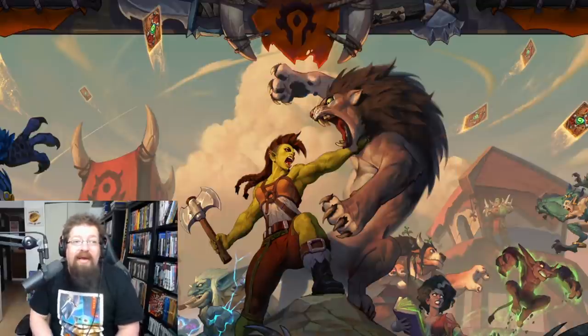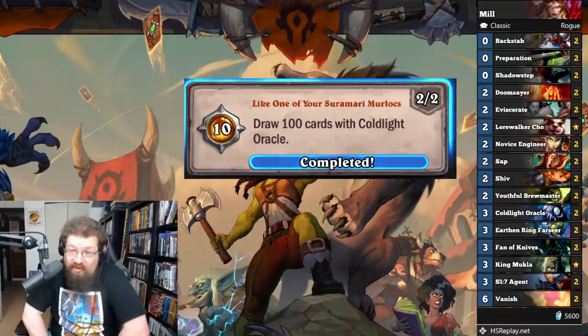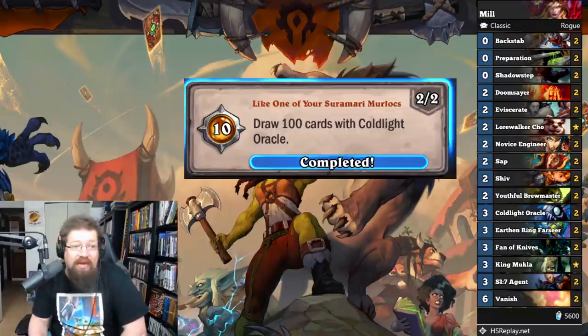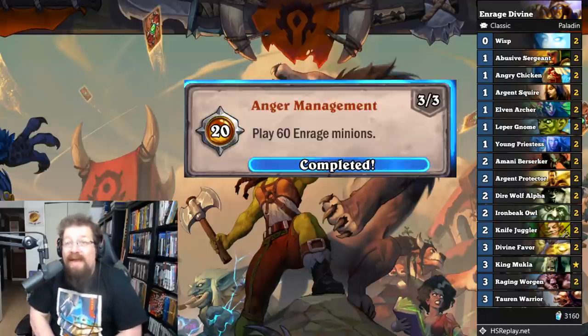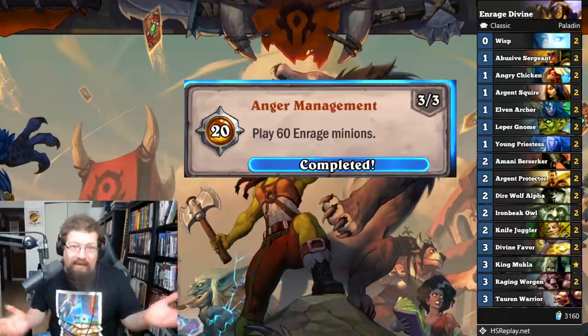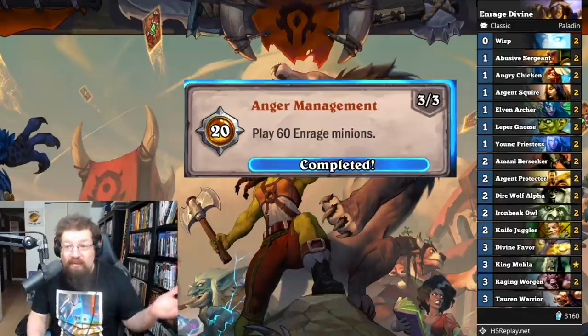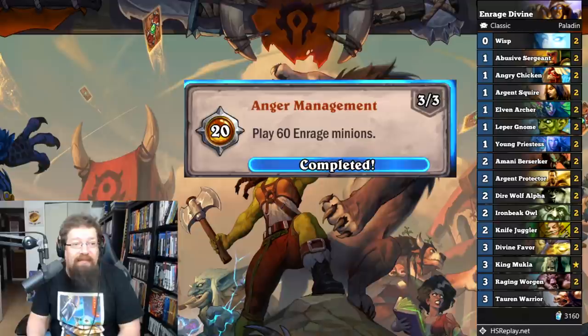'Like One of Your Samurai Murlocs' — draw 100 cards with Cold Light Oracle for 20 achievement points. Just play that Mill Rogue already linked — it'll work very well. You won't win games but you'll draw a lot of cards. 'Anger Management' — play 16 enraged minions for 50 achievement points. I played an Enrage Divine Favor Paladin, double-dipping on the Divine Favor achievement. Just spam enraged minions like Amani Berserkers or the Gurubashi Berserker. Angry Chickens count too — you just have to be enraged minions. It'll get done pretty quickly.